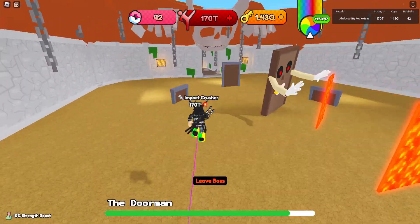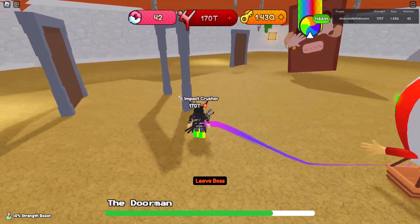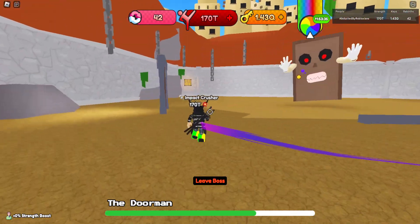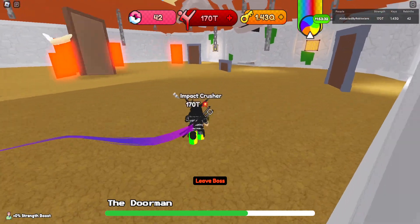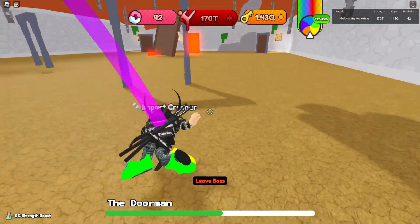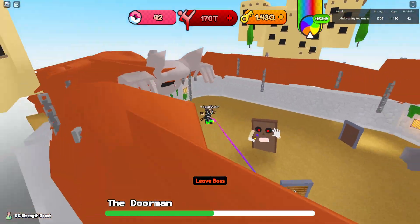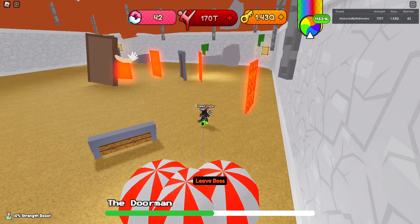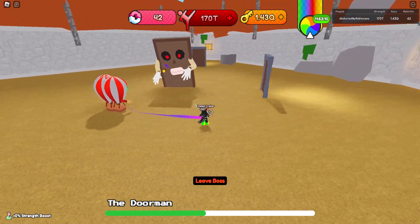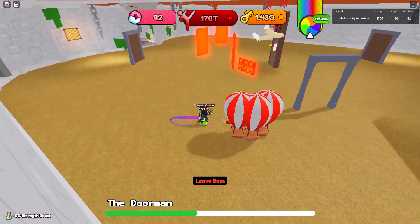I prefer playing on a private server so you don't have too many people annoying you or lagging things out. Let's kick some doors! Trying to do it as fast as possible, but sometimes it's hard to dodge these doors. It's fine — just going in for the kill. You can sometimes hide behind the door, sometimes it doesn't work. Once the boss is halfway down, you can't hit the doors while he's doing his animation, and then he goes a little crazy.